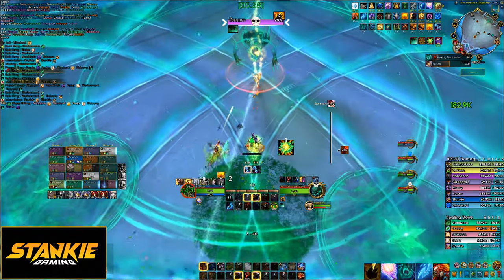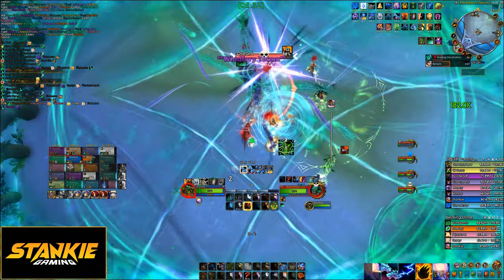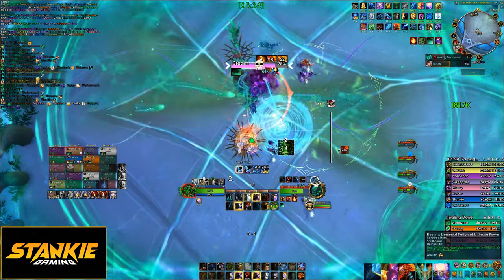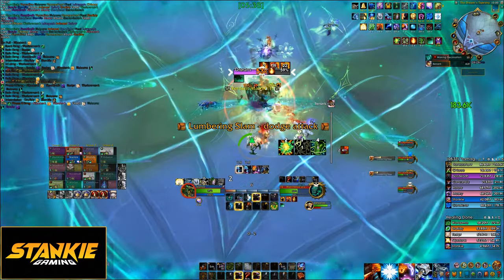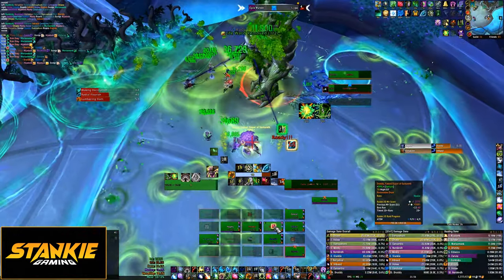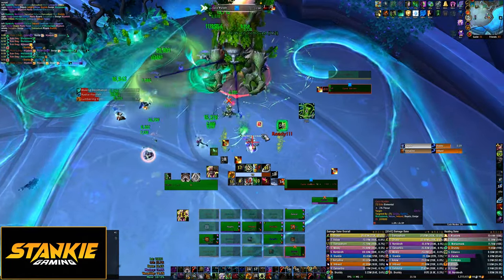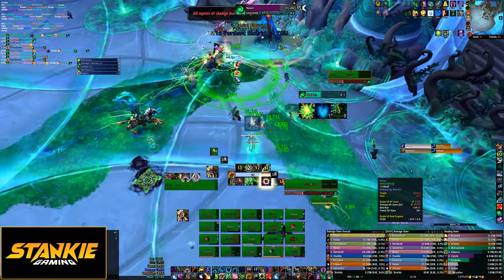For the mythic add, it will continuously deal ticking damage to players inside the dome and fire off cones in several directions. These are aimed towards players, so try to always be near a verdant line so you can sidestep the cone without having to cross the line. On top of this, the cycle warden adds need to die within a few seconds of each other or the raid dies.